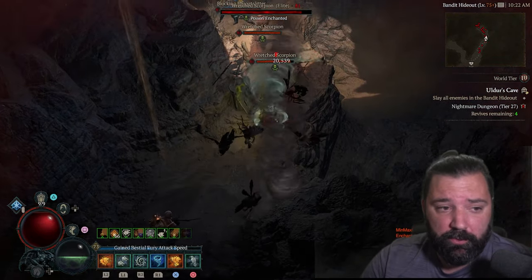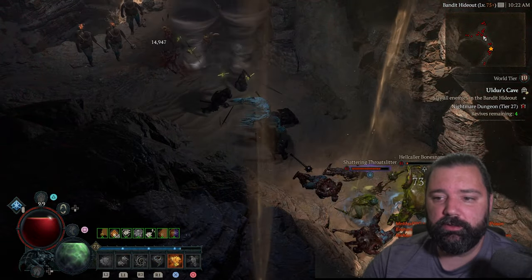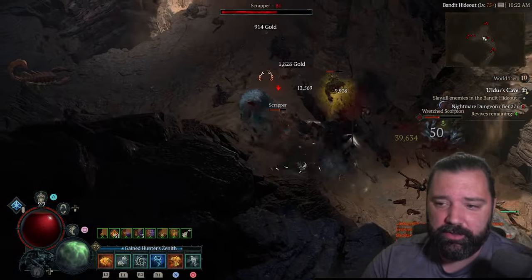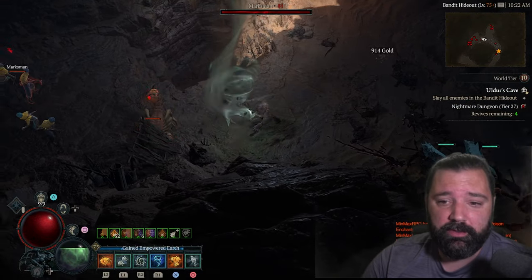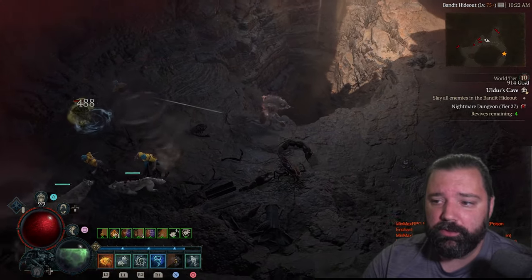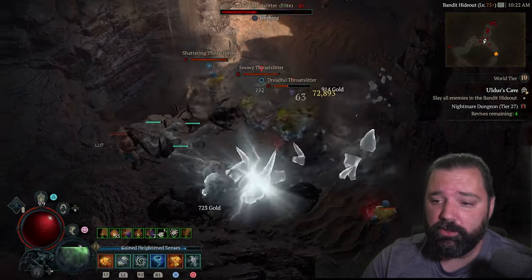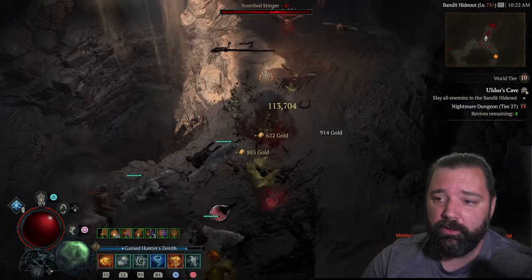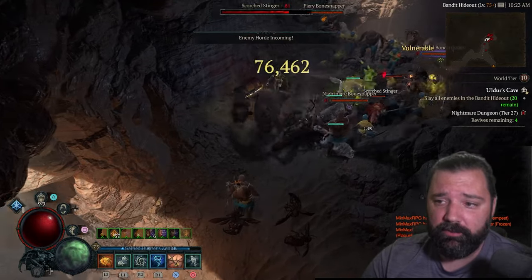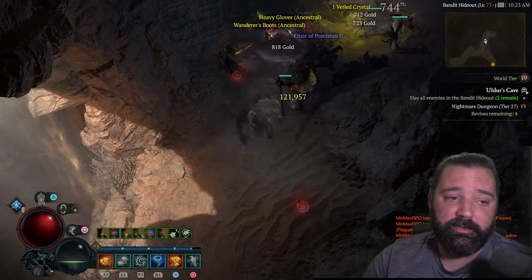The fifth and final tip: remember this is labeled a Tornado build, and if you just run around casting Tornado, you'll be a little spirit-starved. What you actually want to do is shift your mindset and think of it as a Trample build. I'm using Trample almost as often as I'm using Tornado. If you're only using Tornado to clear mobs, not only will your clear speed be slower, but you're not taking advantage of all the tools at your disposal. Trample is a huge portion of this build — whether for mobility or the increased damage from Quick Shift and other season changes. Look at the replay: I'm literally trampling as often as I'm using Tornado. So it's not really a Tornado build — if anything, it's a Tornado-Trample setup.